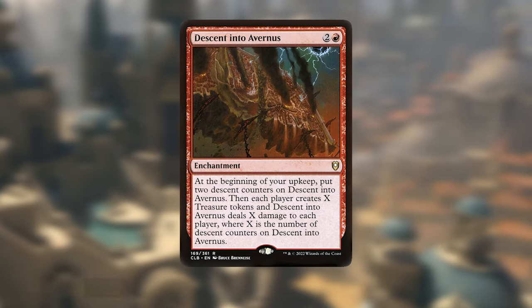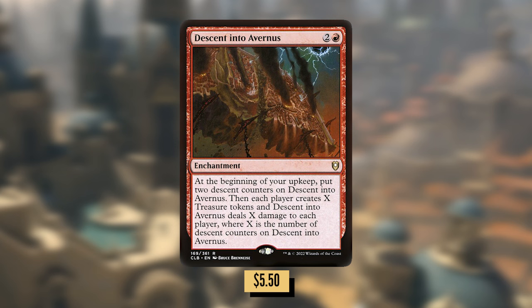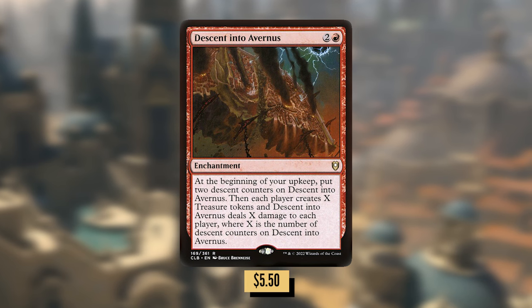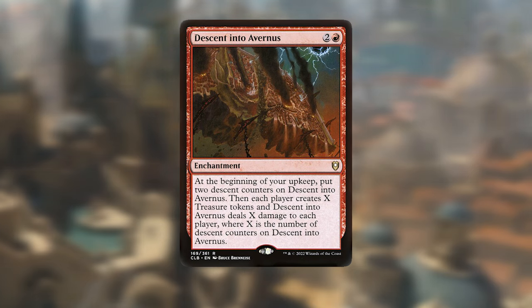I'm finishing things up with the most expensive card out of the 14 — Descent into Avernus. At the beginning of your upkeep, put two descent counters on Descent into Avernus. Then each player creates X treasure tokens, and Descent into Avernus deals X damage to each player, where X is the number of descent counters on Descent into Avernus. This puts the game on a crazy fast clock, and hopefully you'll come out on top with all the other big payoffs in the deck.